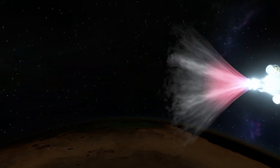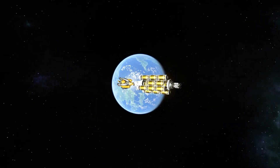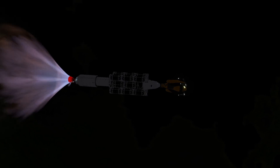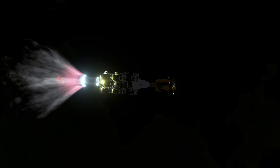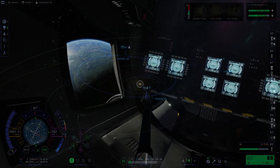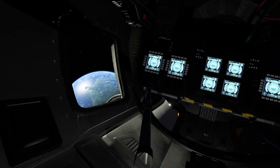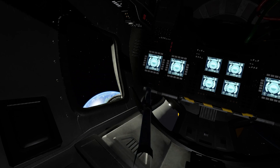The first of two transfer burns has started. This one will just raise our apoapsis above Kerbin so we don't crash into its atmosphere and don't waste fuel. And this one here will bring us all the way to the Jool system. Next up is stage deployment - the nuclear stage will travel all the way. I'm really glad this stage has more fuel than I thought it would need. Let's leave Kerbin behind. Goodbye Kerbin, let's go to the Jool system.